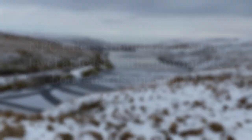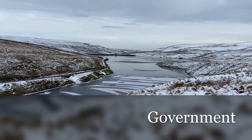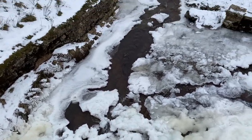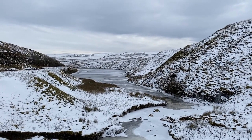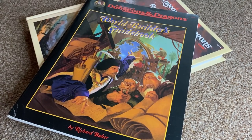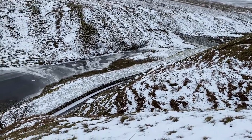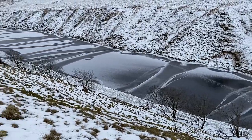NPC rulers should be at name level at least, with appropriate bodyguards and magic. Before a settlement can be created for a solo campaign, the form of government which runs the kingdom will need to be established. I previously recommended the use of 6 miles per hex when hex mapping wilderness — this is commonly referred to as the kingdom scale. So the government will need to be established for the whole kingdom. The perfect place to start is the AD&D World Builders Guidebook, which is a great resource for world building in a solo D&D campaign. The kingdoms and sociology section contains a useful table for randomly determining the form of government that runs a kingdom, and defining who holds the power is an important step in developing a settlement.